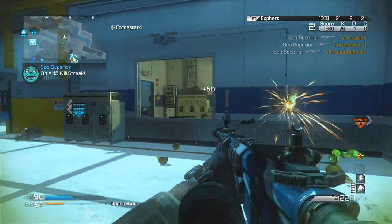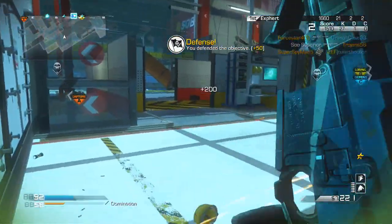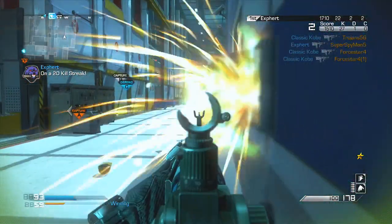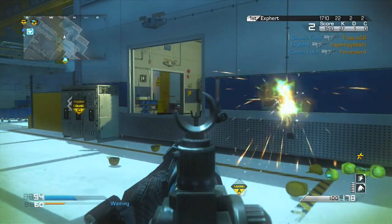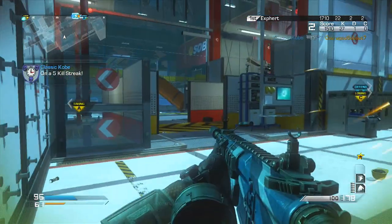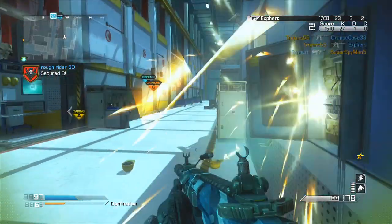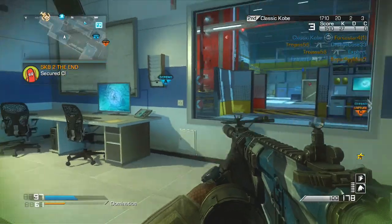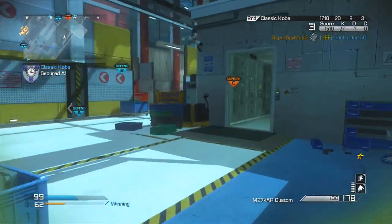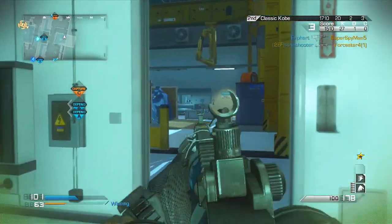If you notice, I do not have a third specialist perk. A lot of you still ask me why, and that is because when I take it off I get my bonus at eight kills, whereas if I had it on I'd get it at like ten or eleven. So I sacrificed that one perk to get my bonus earlier — I have more perks active for a longer amount of time than I would if I had that extra perk on, so you get your specialist bonus faster.